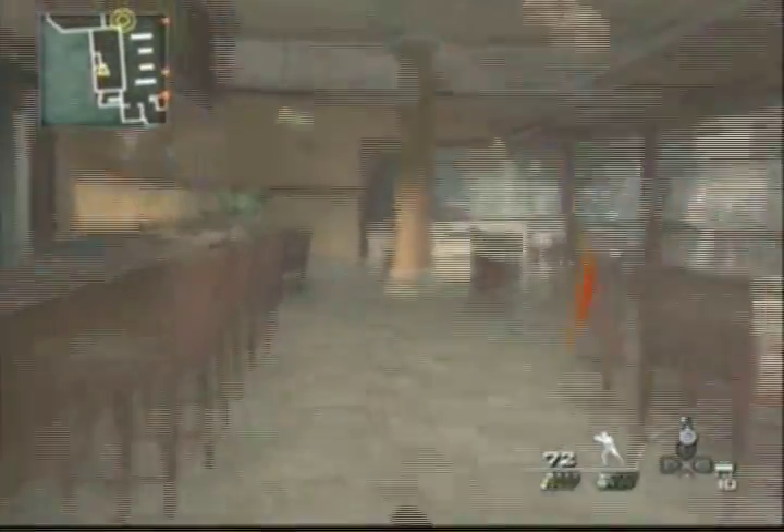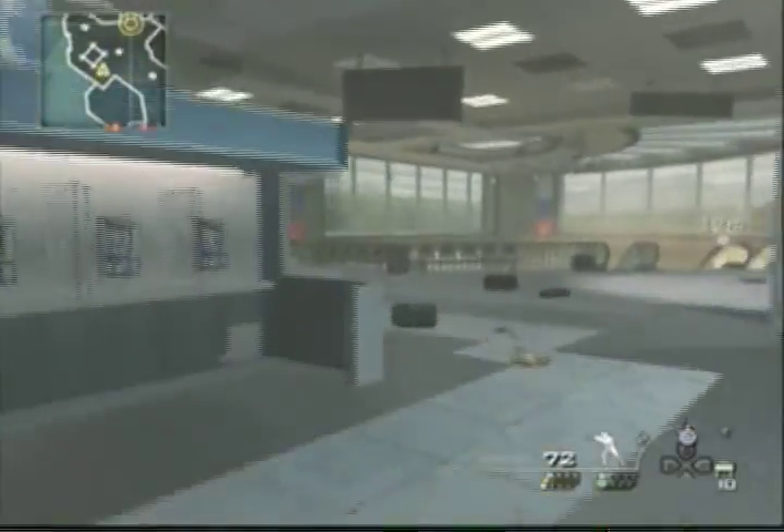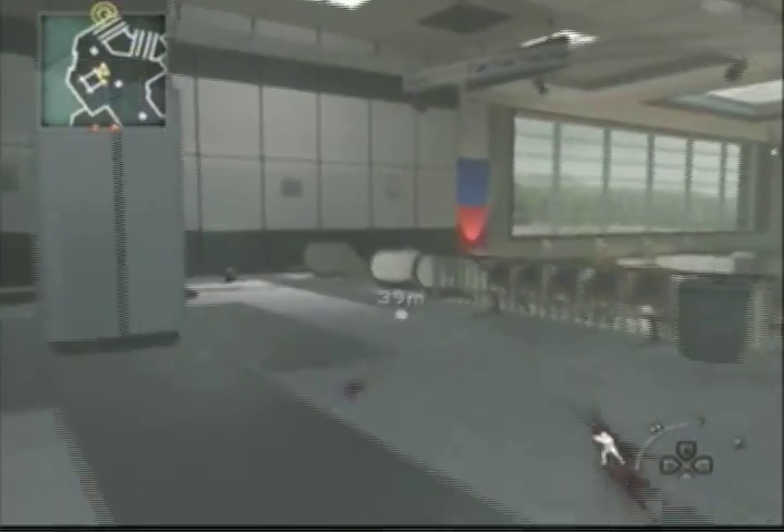Once you get into the restaurant, duck down and try and move as fast as you can while down, because they will shoot through everything — and I mean everything — and trust me, it gets very annoying getting that close and then you die.